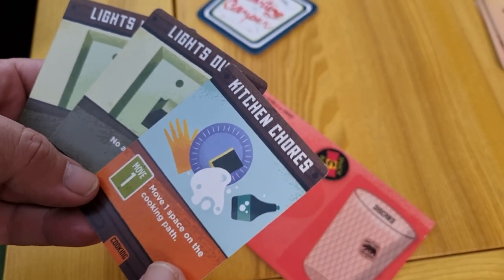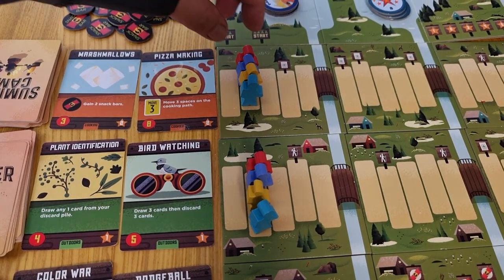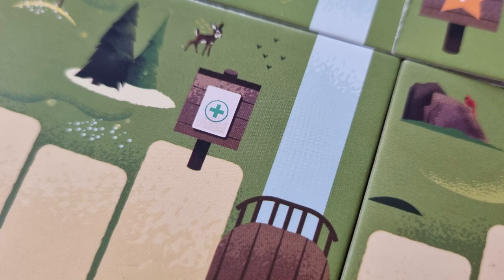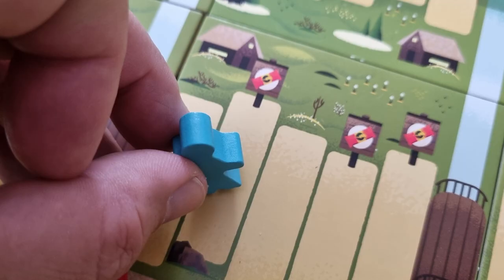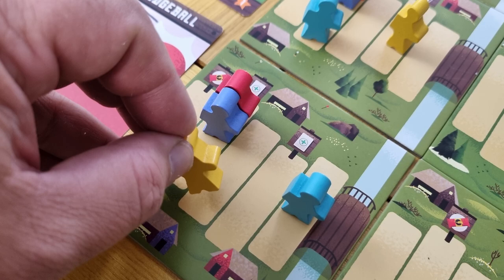If you play a card that has an action of move and a number of spaces, you can move your pawn that many spaces along the track as indicated. For example, if you played the Kitchen Chores card, you would move your pawn one space along the cooking path. If when you move your pawn you land on or travel through a bonus space, you gain that space's bonus. One space lets you draw one new card from your draw pile to use during the current turn. Another gives you one snack token — keep in mind you may only have a maximum of six. Another space allows you to move any one of your pawns on any path one space, and if that pawn also lands on a bonus space, you may take that bonus as well.